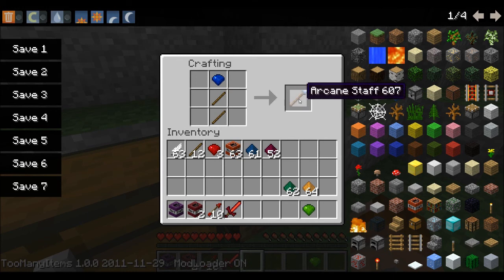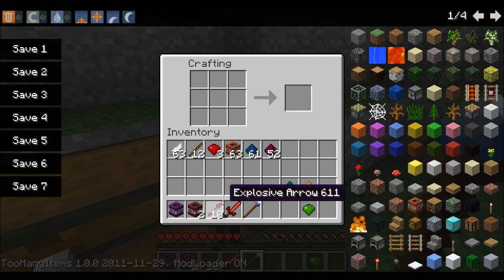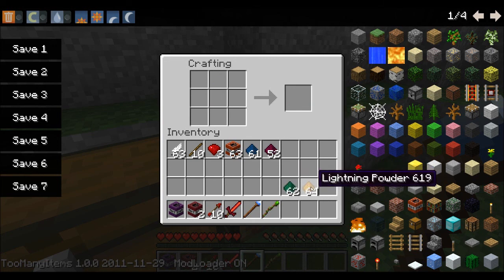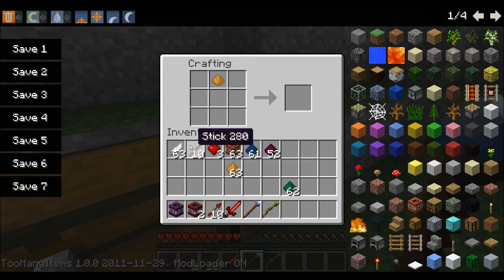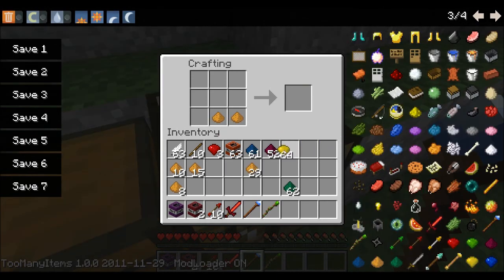So that's an arcane staff, used with a crystal. And this is a nature staff, or a scepter of life. Does it bring things back to life? Not bring things back to life — more of creating life. So as I keep trying, I think I get to the point where I'm just randomly putting sticks and stones around, and it's really annoying. So I just stop the video and show you how it's done.